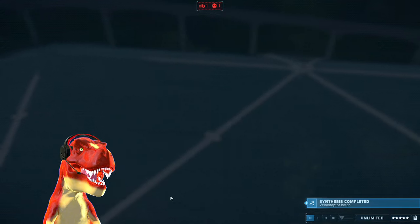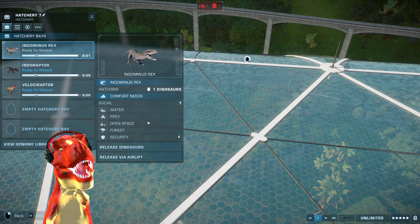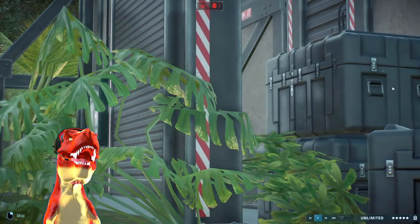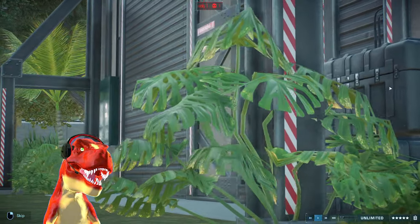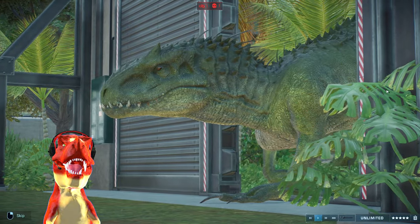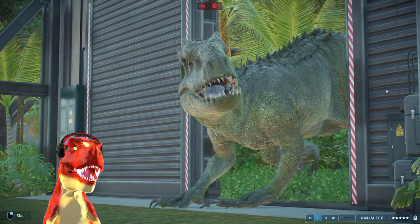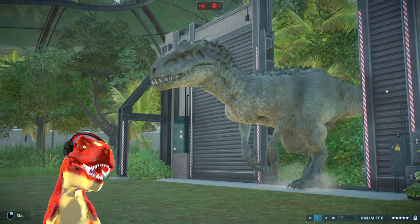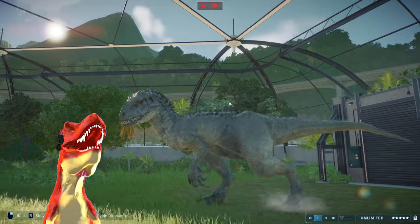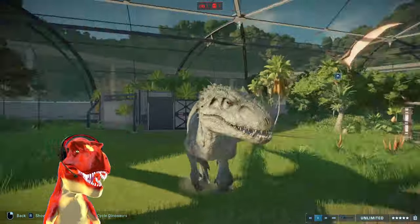We have six Raptors — let's release four, I think that should be enough. Of course you are here for the Indominus Rex, so let's release an Indominus. Looks like the fox got into the hen house — that's what I wanted to say here.